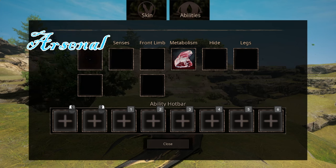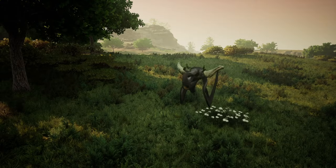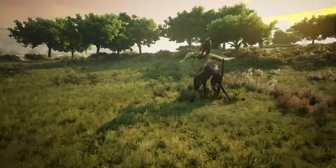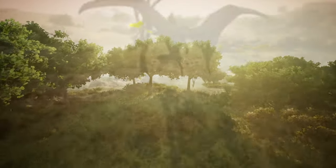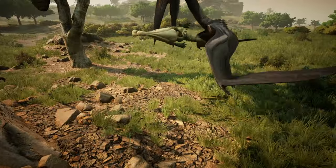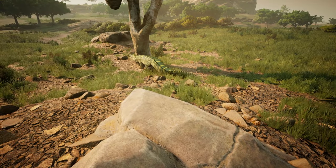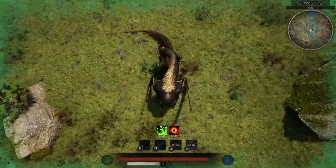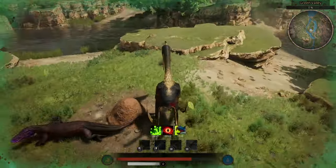With the ability slots, we have a few options and we can equip two of them. First off, we have Clamp. This ability allows the Haps to grab other players up to a certain size and carry them to a dangerous altitude or wherever you want to take them. This ability doesn't really do any real damage — the intention is just to grab other players and carry them. Only creatures with a combat weight of 2100 or smaller, roughly the size of a Concavenator or smaller, can be picked up.